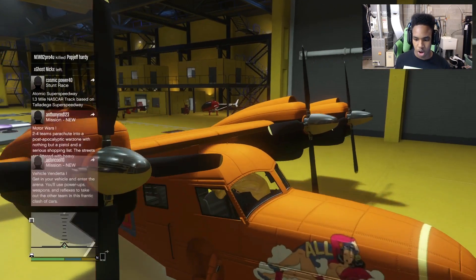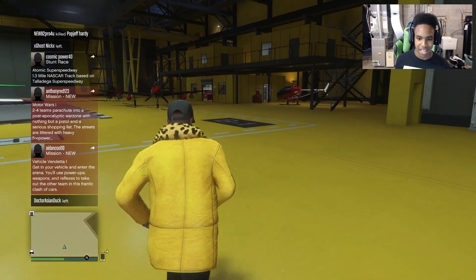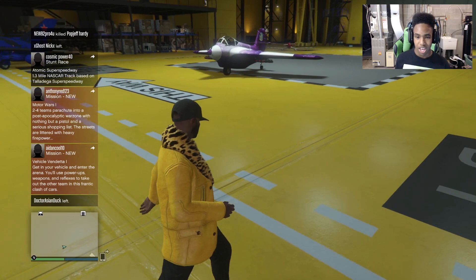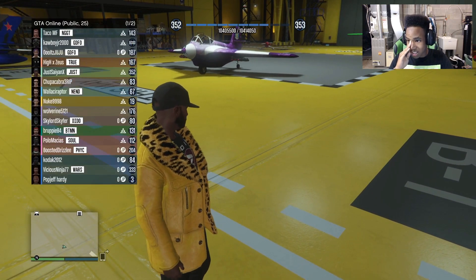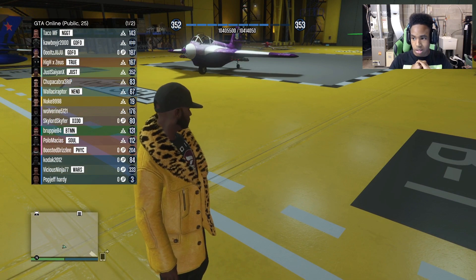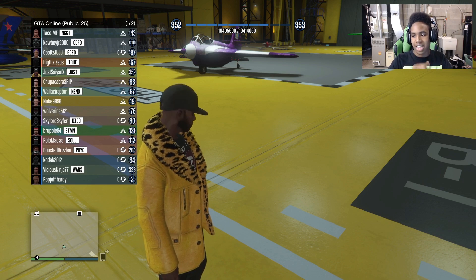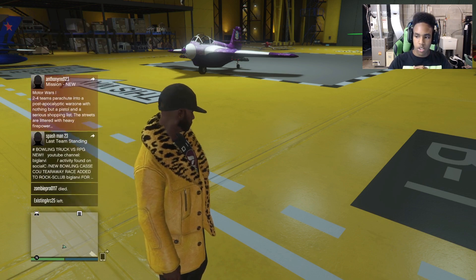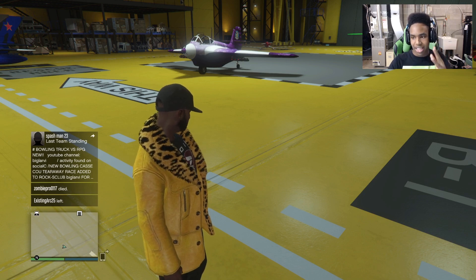So that is all of the brand new planes in this game. We have spent a lot of money — we have 10.2 mil left. By the end of this I'm gonna have at least 9 mil. Now time to customize the two cars.